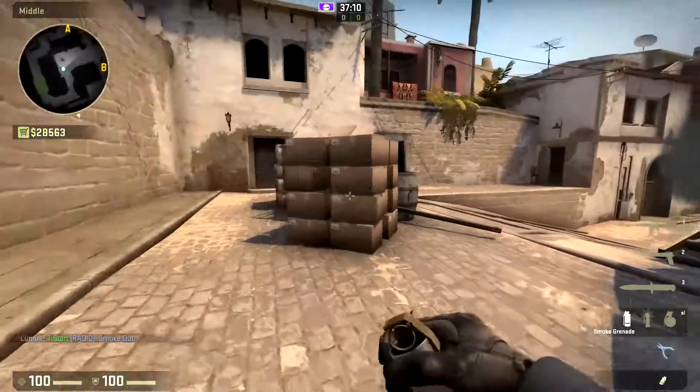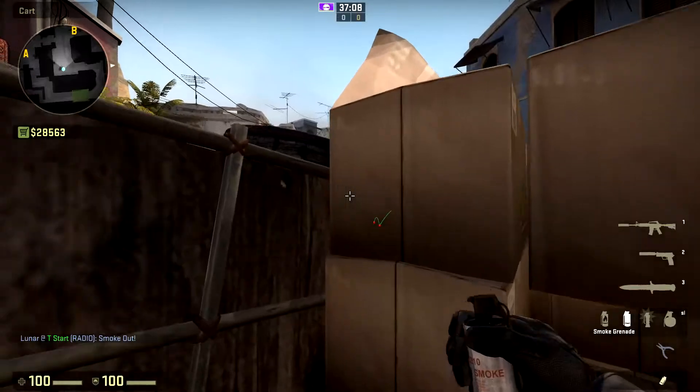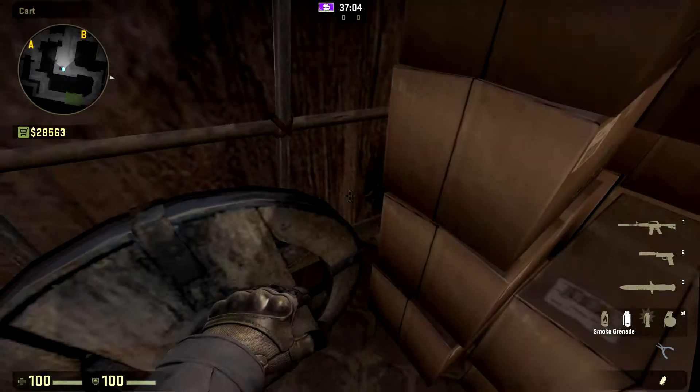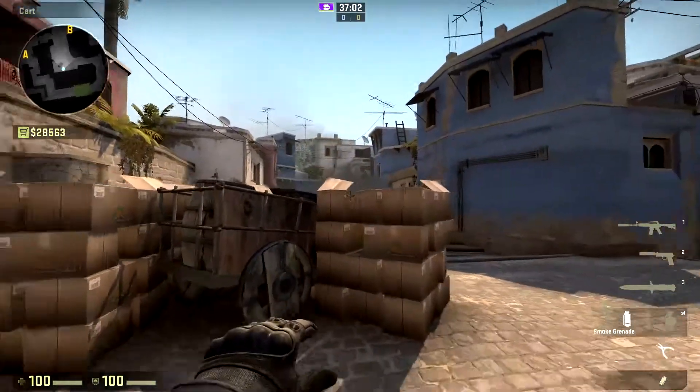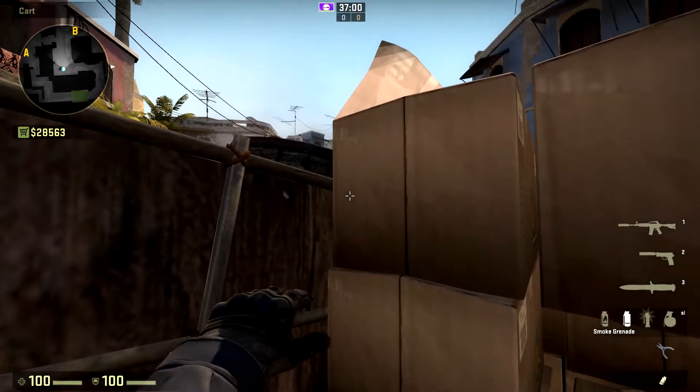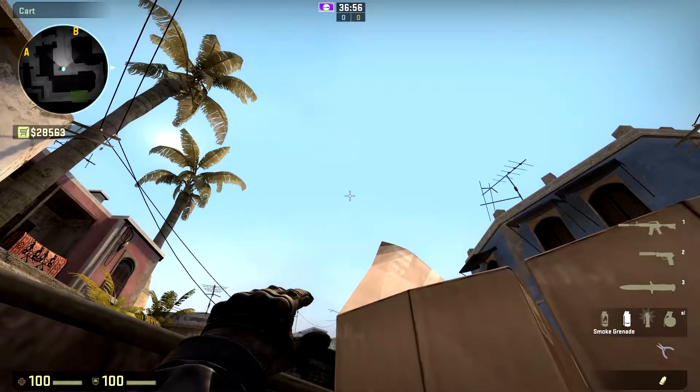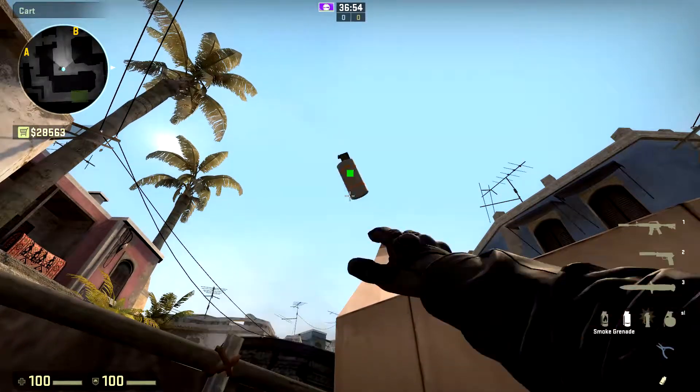It goes a little bit deeper, which is nice because then you will actually be able to see if someone tries to push cat. Now once you've made it up mid, you will go ahead and place yourself directly in the middle of this box and this wagon right here. So you just run directly into the middle and then aim up — I try to kind of eyeball it a little bit with the palm tree — and then you will just throw your smoke.